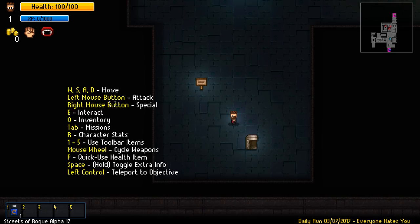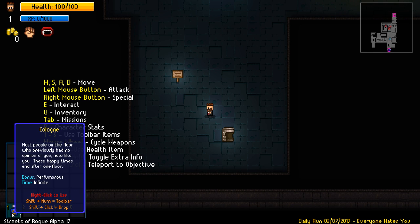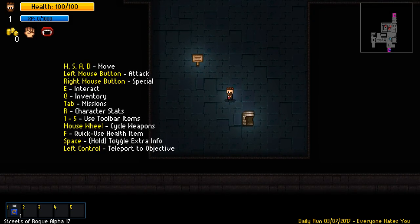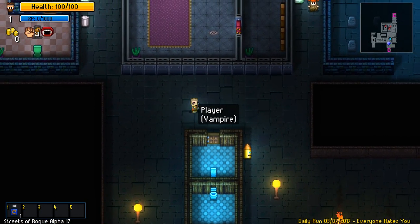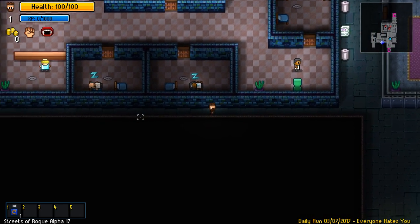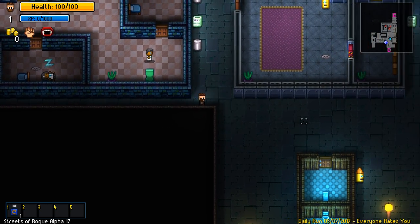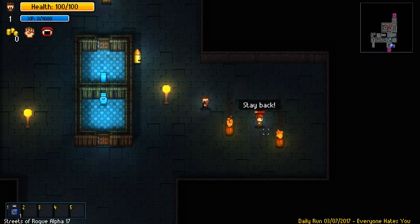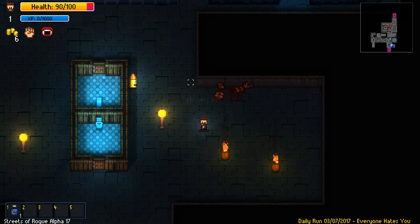Slums — let me check the controls. Movement is WASD, interact, inventory is Q. I'm a vampire now! What's my mission? Operate all and retrieve from this guy. Everyone hates me. I need to retrieve that item right there. Get away from me! Oh my gosh — the vampire is OP! Just punching people. Yeah, you better run.